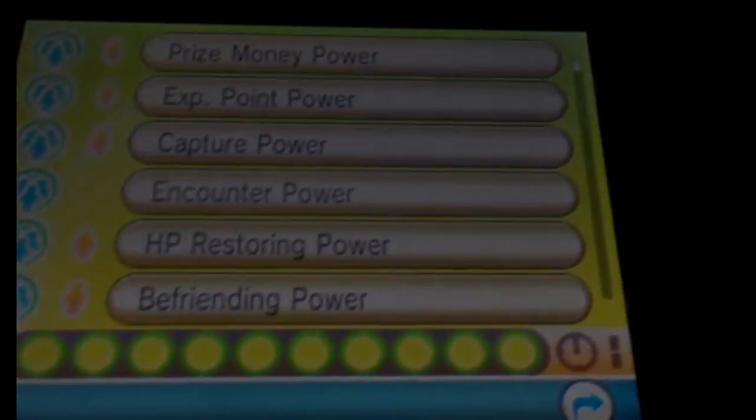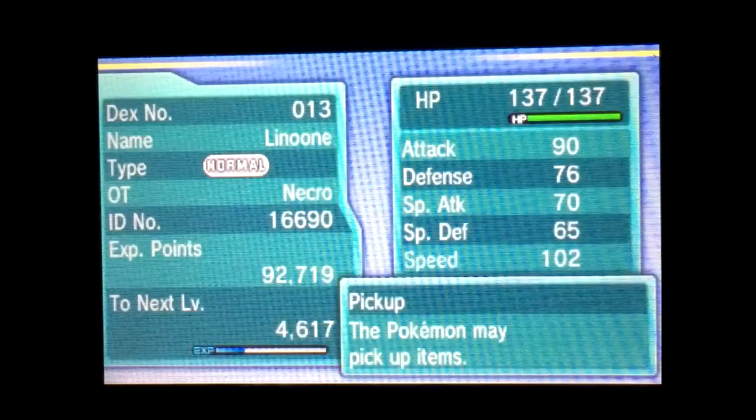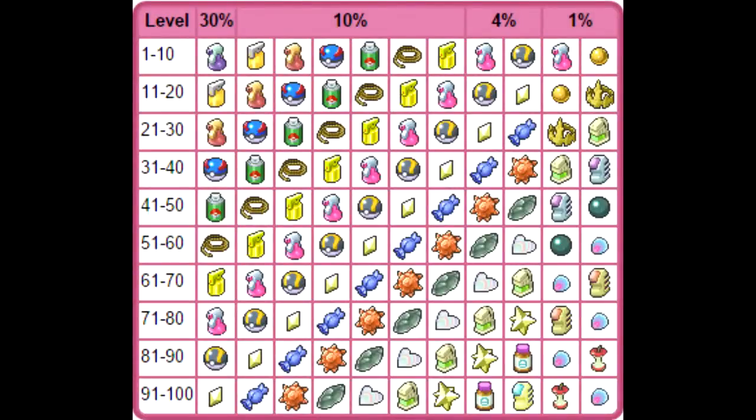I recommend utilizing a Zigzagoon or Linoone early on in the game — it's probably the first Pokémon you'll encounter outside of the Poochyena used to help Professor Birch. Zigzagoon and Linoone have the Pickup ability, which gives you a chance of finding an item after every battle. Not only is this useful for getting random useful items, but as you level them up you'll find better and better items — ranging from Potions all the way up to Full Restores, Max Revives, Rare Candies, and Leftovers. Early on, finding Repels, Super Repels, and Potions can be quite useful.